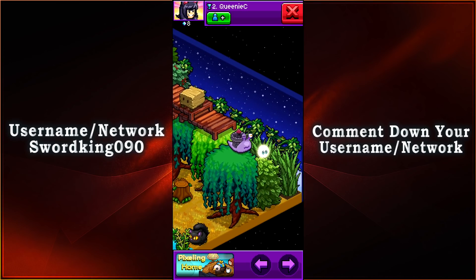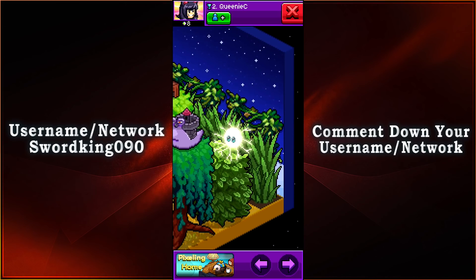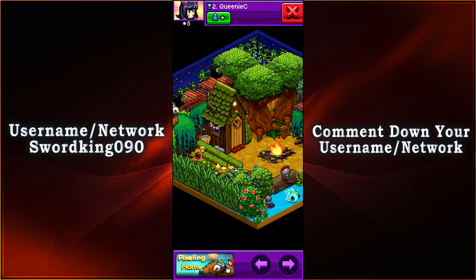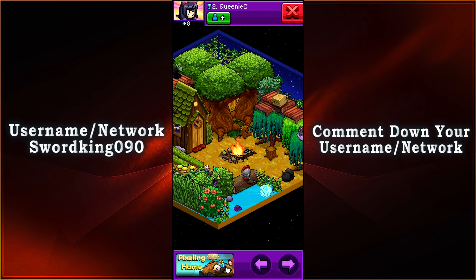Then we have Mika, and also we have Liz, and also Fitz — look at Fitz, so adorable there too. Just a nice little campfire and a cozy home — what more could you ask for? You have a lot of friends and visitors from all across the forest and the river. It just makes it look so peaceful.